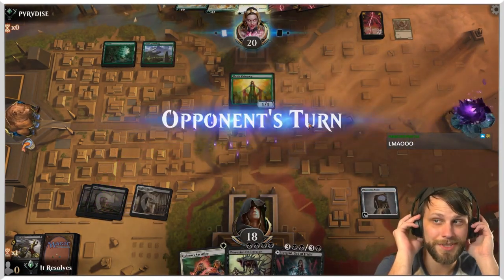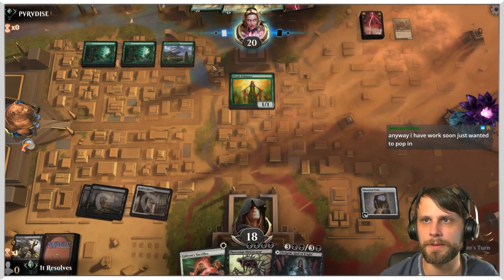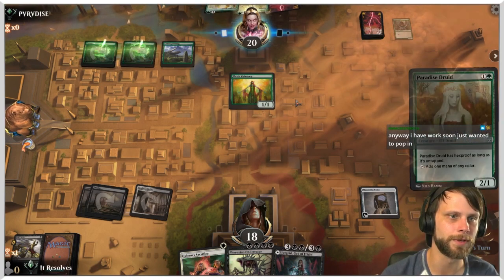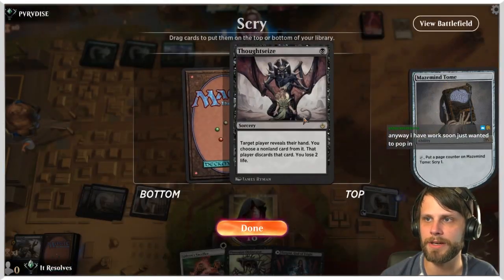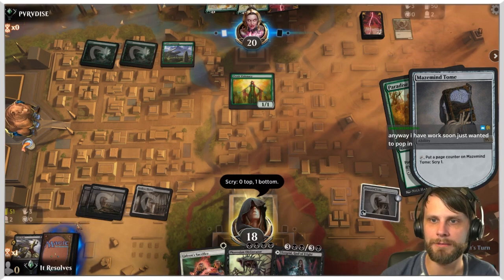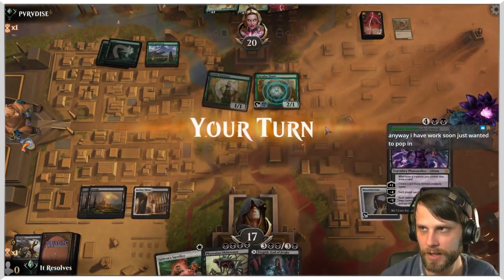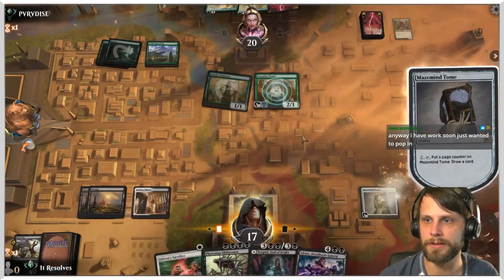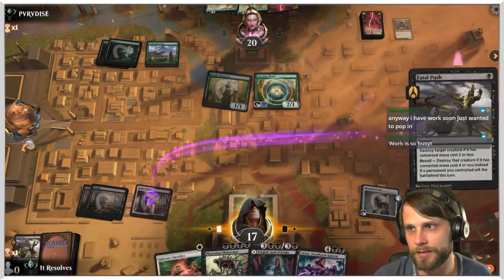We're just looking for a land. I'm actually going to take a point of damage just so we can get a land — we kind of need it. We'll draw and Fatal Push just to do something. Work is so busy — I understand, trust me. I've had to take a lot of time focused on work recently, which is kind of why we've been slacking a little bit in the content realm.